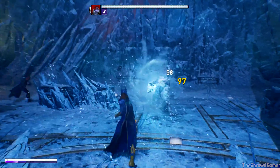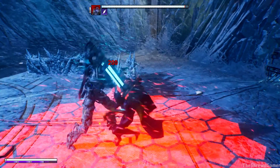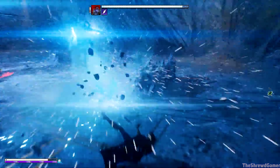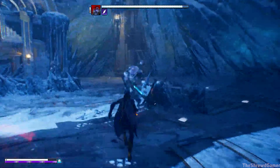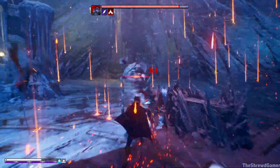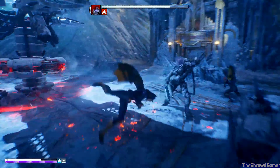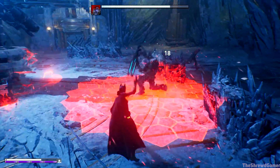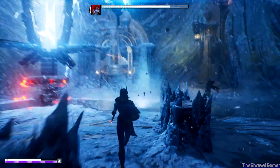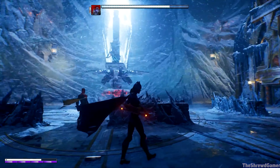You cannot run from me. An important element of Gotham Knights is that as the player increases in power and ability, their foes keep pace. So confronting a villain like Mr. Freeze can be a very different proposition at level 5 or level 15 — and not just in terms of stats, but in the kinds of attacks and defenses they bring to bear.